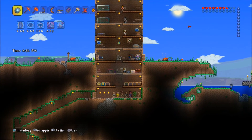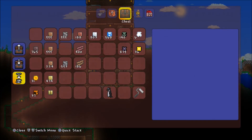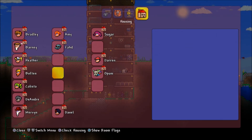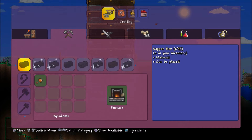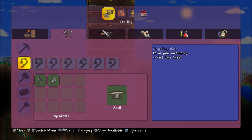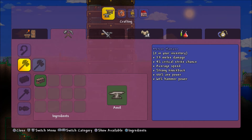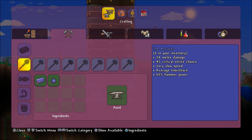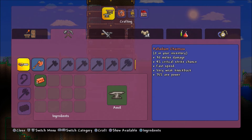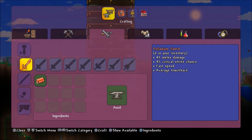Okay so if we go down to this Hellforge, let's drop some stuff off first. Missing Moonglow out of that chest. Let's craft it up - this Palladium Pick. Could have made a drill, but drills are pretty much way slower. An axe would be nice but not now, it's not really needed. Might make the sword - I don't think it has more damage than a Knight's Edge, you know it doesn't, but it's probably way faster though.